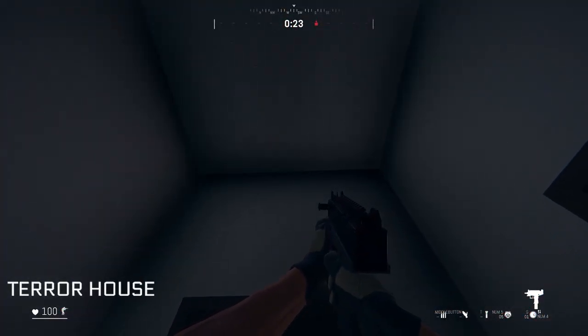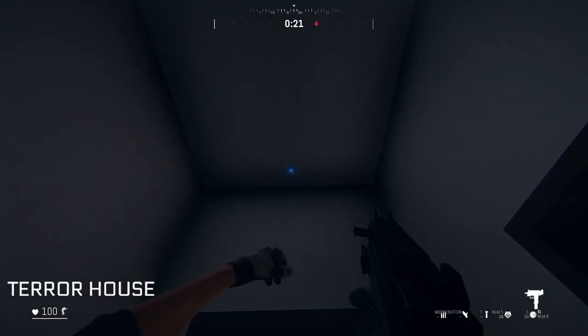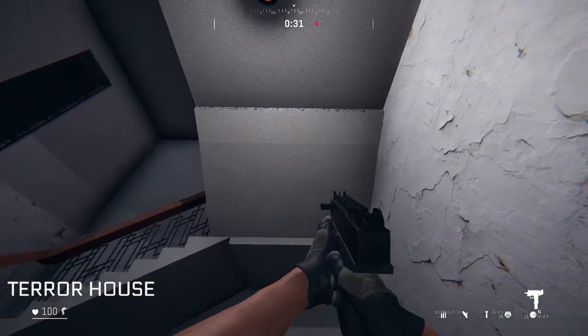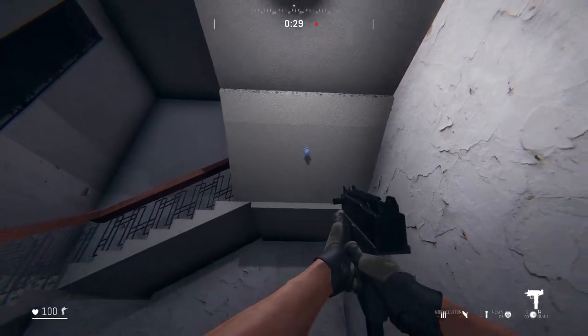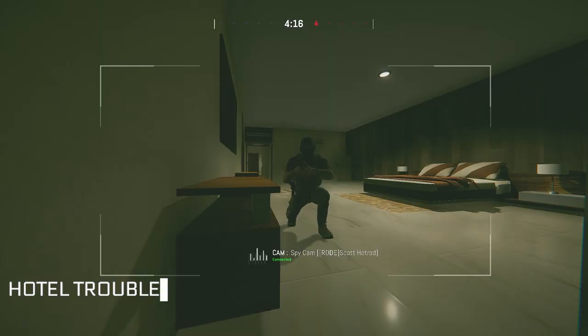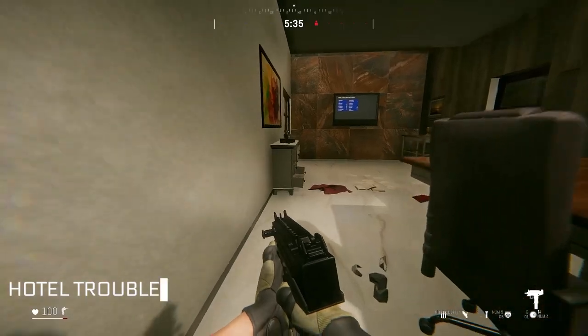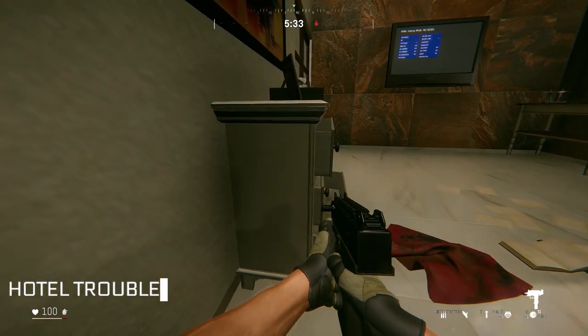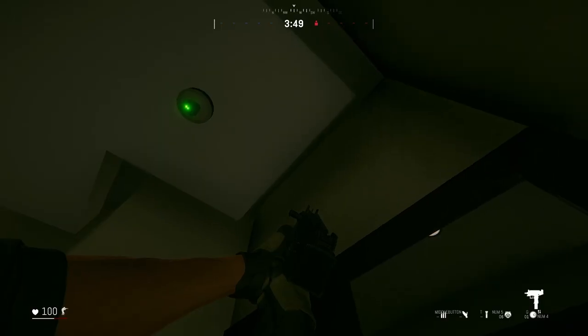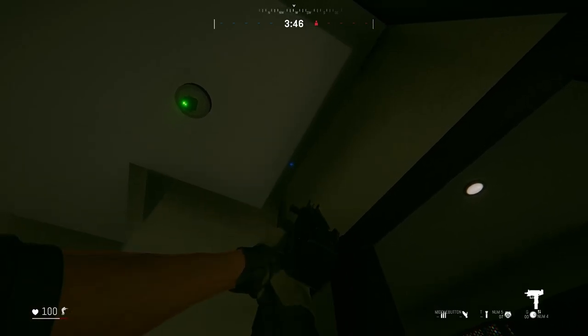On Terror House, place a camera onto the ceiling of each entrance door facing down, or on the stairs foundation facing the entrance door. On Hotel Trouble, place one behind the curtains in room 3 or 4 facing the toilet, or on one of the chest of drawers in the conference room facing the hostage, or in the gap between the ceiling and the walls facing down.